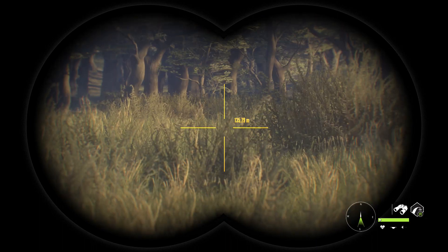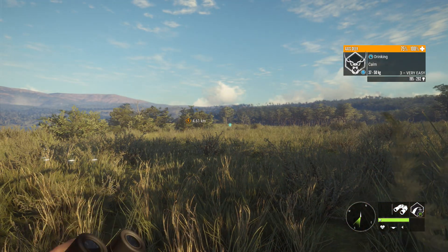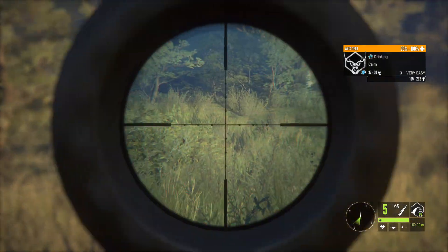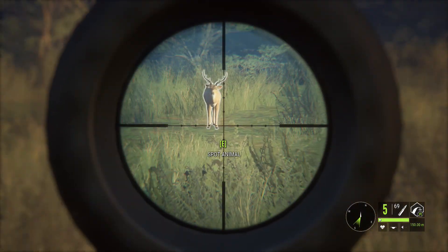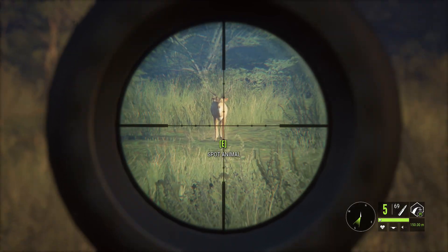Looks like that's the only Axis Deer over there. It's not too far away, actually. 126 meters? Not bad at all. Let's go ahead and grab our Mosin here. This is by far one of my favorite little guns they've come out with. Let's see if we can get a heart shot from 126 meters.